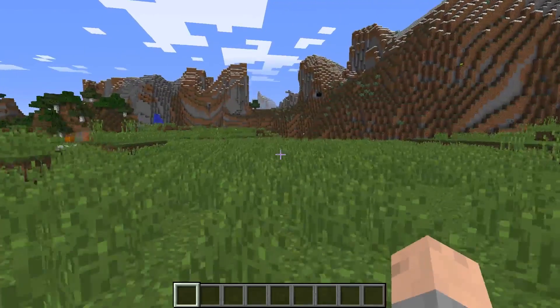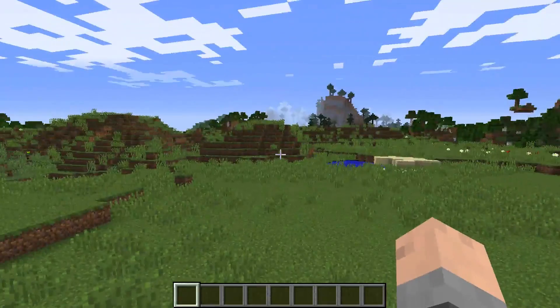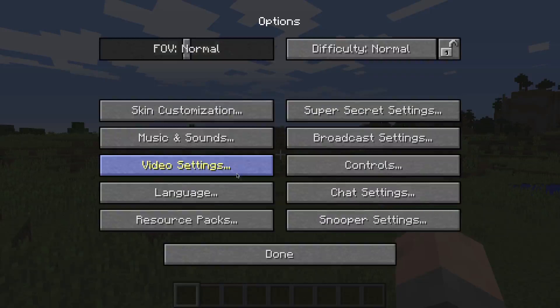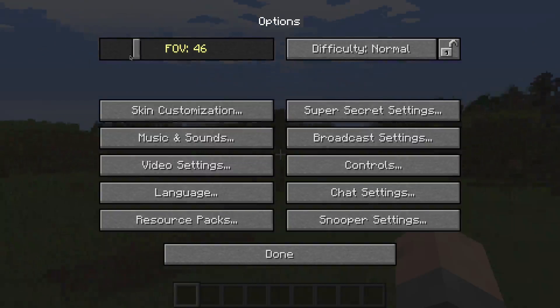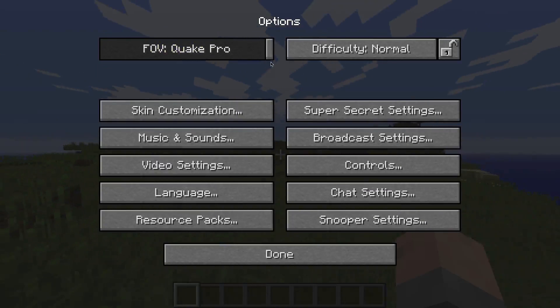So first, how would you do this in just normal Minecraft without any modifications? Well, it's very simple. Go ahead and hit Escape, and then go to Options. And then right up here, your FOV — this is your field of view, that's what this stands for. And it will give you a number, or Normal, or Quake Pro.